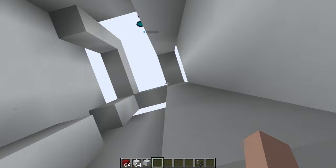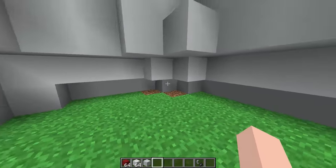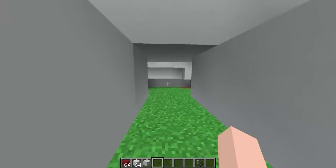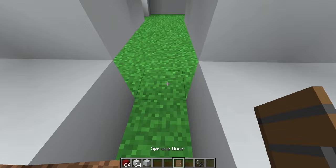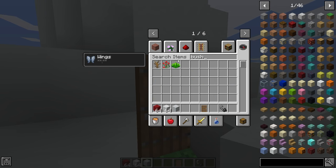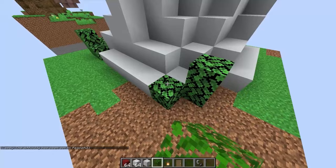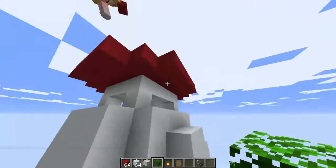I think our front entrance should be right here — we'll be able to walk into our awesome mushroom stem and we'll have a ladder going up to the top where our rooms will be. I'm gonna put a kitchen down here and probably a living room. What type of door should we put on our mushroom house? Obviously a spruce door — those are my favorite doors! And look, it looks so good. Let me get some leaves and lanterns to make it look a little more pretty out here.